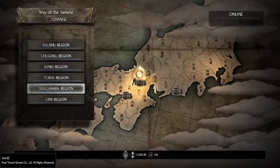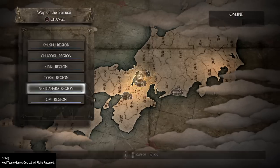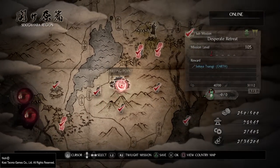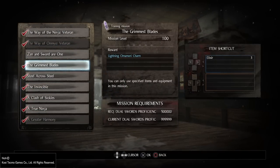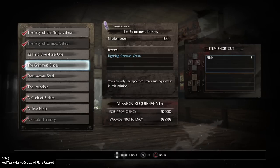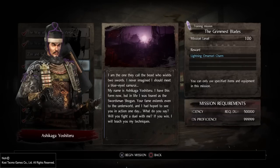I thought I'd better explain where you get the set piece and the weapon I'm using from. You have to get to the Sekigahara region and complete the mission Immortal Flame. Once you have done that, you will unlock the ability to fight the highest level of your weapons. You need to get 500,000 proficiency with dual swords, and then you can unlock the mission the Grimace Blades. You fight Ashikaga Yoshiteru until his smithing text drops for both the weapon and the armor. If you want to know how to farm that most efficiently, you'll have to look elsewhere as that is not the purpose of this video.